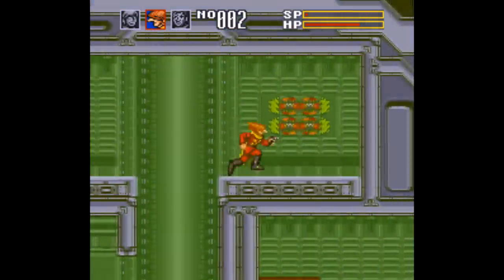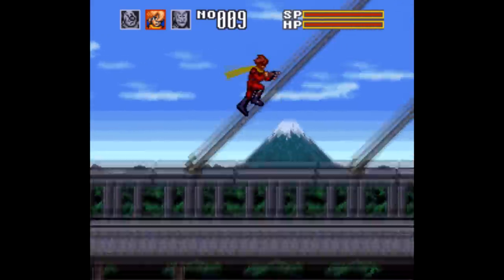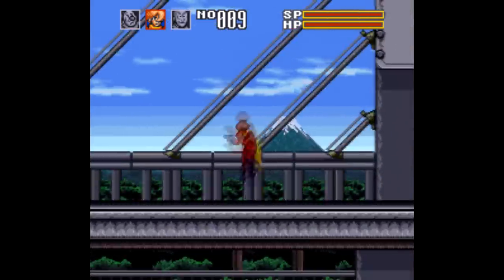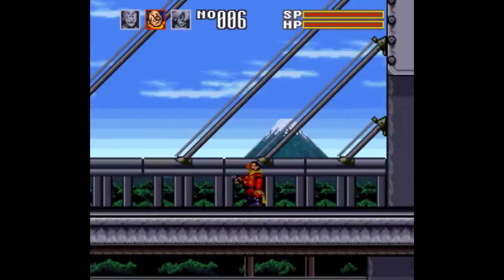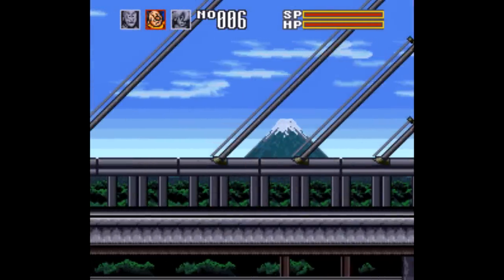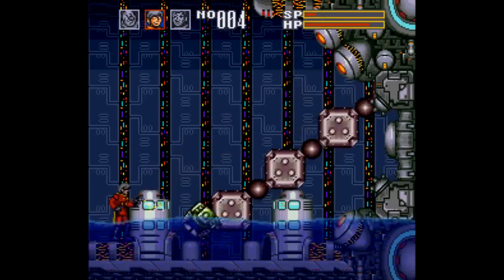Also, the controls here aren't for everyone either. The jump is just weird — you hang in the air for like a second before you're sucked back to the ground as if by a magnet, and every character is like that. Plus, you can't shoot up in this game, only left and right, just like in Turrican. This game is also on the difficult side, but only because health replenishments are so hard to come by.